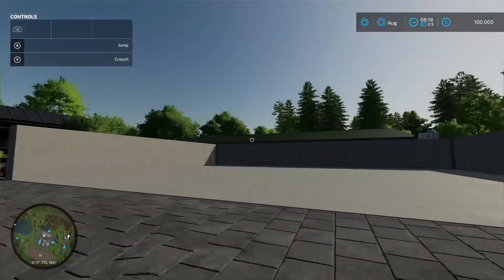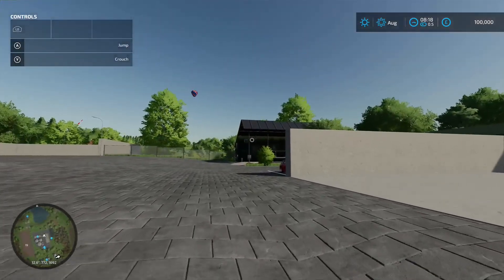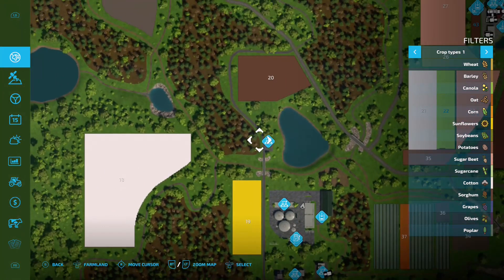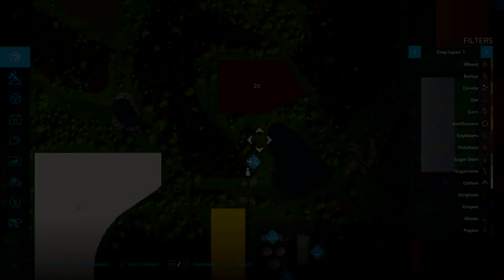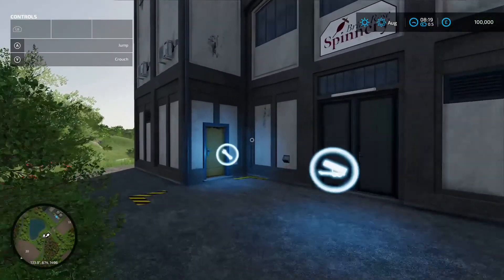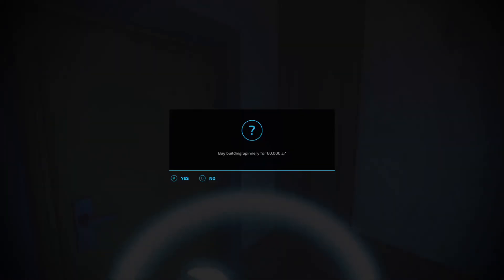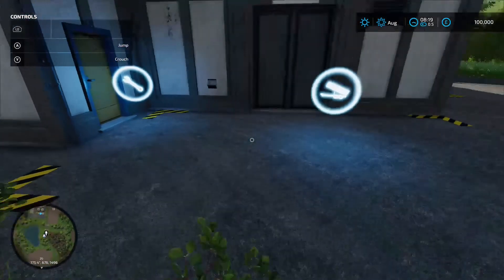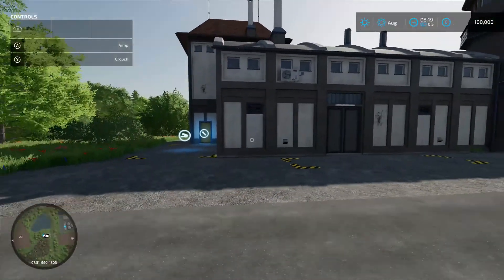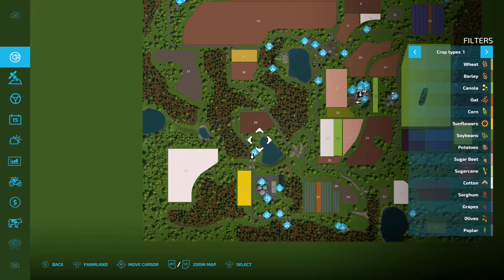There are two more big silage clamps there as well - that's 1.6 million, absolutely massive. Coming up to the next area: this is your spinnery - standard base game production chain, 60 grand to buy, loading in point there, pallet spawn point there.